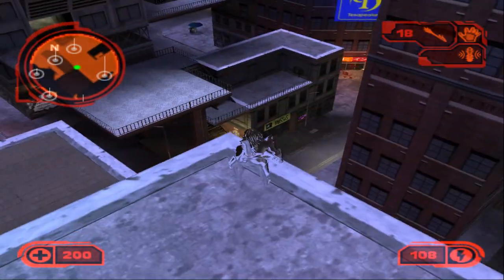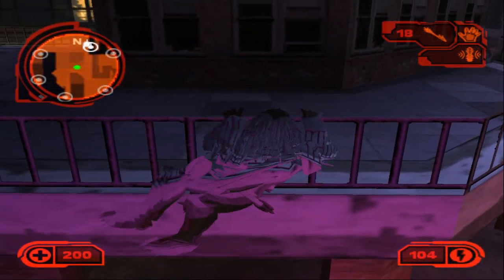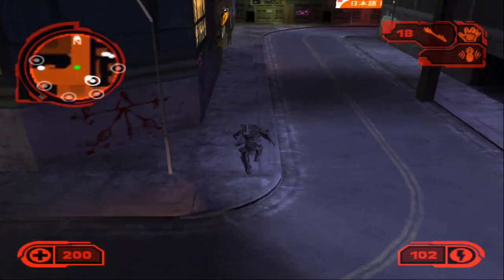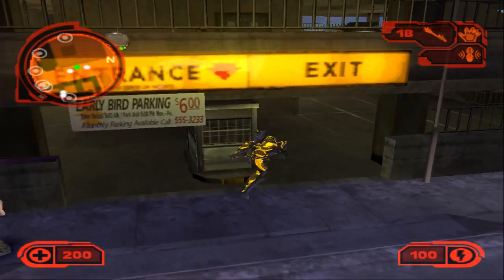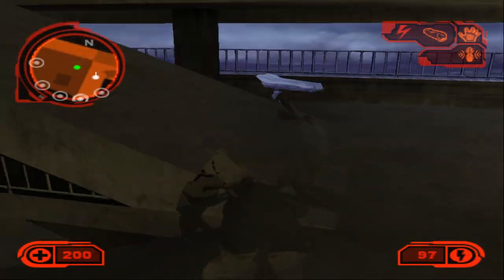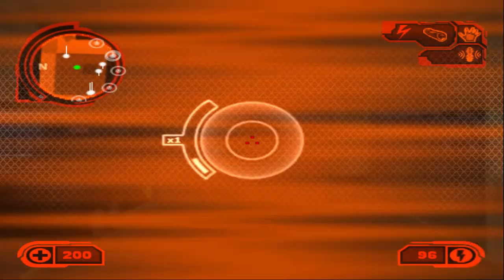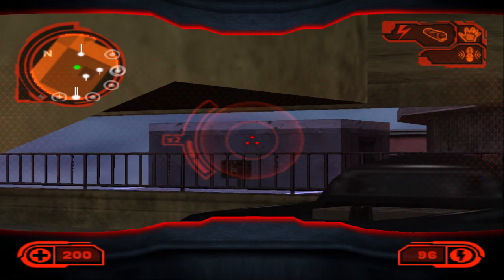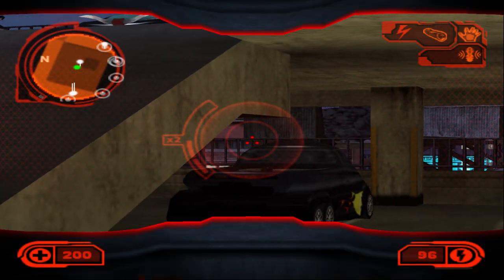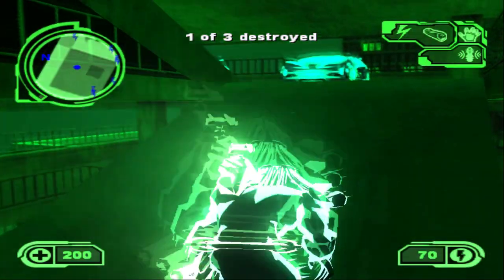Once the timed mission is done, the game spawns three specific trucks with cargo at the back — that is your bonus mission. We have to find all three trucks around the map and destroy them. The first one is very close by in the car park area. Note: if you go to this area before the timed event is completed, the truck will not spawn. There it is — destroy it with your spear gun or plasma caster. That's one out of three.